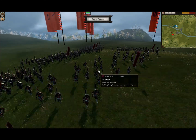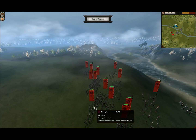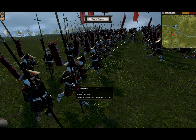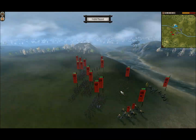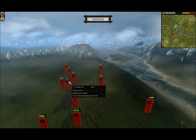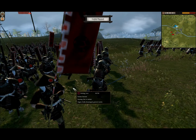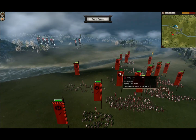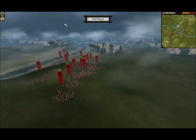I have some spear infantry as well — two sets of Yari Ashigaru. I also really like the color scheme on these guys. Then I have a ton of sword infantry: six sets of katana samurai. So I brought tons of katana samurai and I'm pretty decked out on infantry. I'm a little lacking on the range, but not by a whole lot. It's kind of pretty even, I'd say.